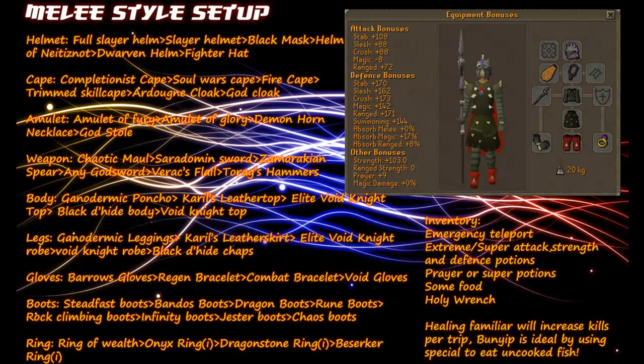A healing familiar will increase your kills per trip. The Bunyip is ideal because its special attack can eat the uncooked fish, saving you from having to stop fighting to cook the raw fish. Alternatively, you can use a unicorn stallion if you think that will be more effective.